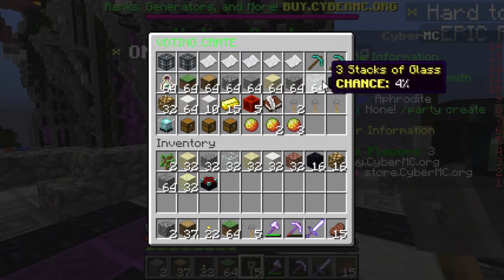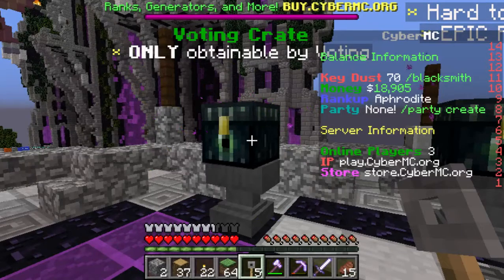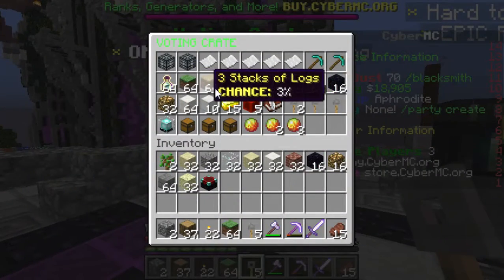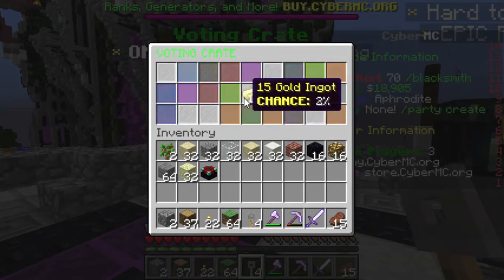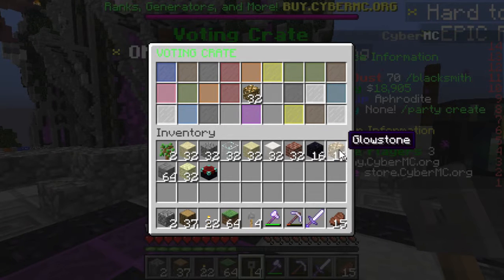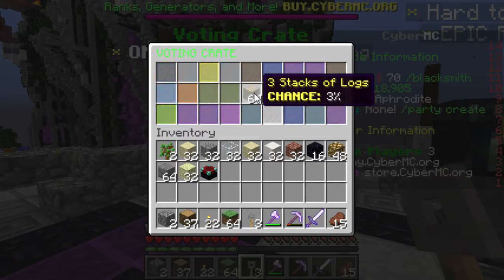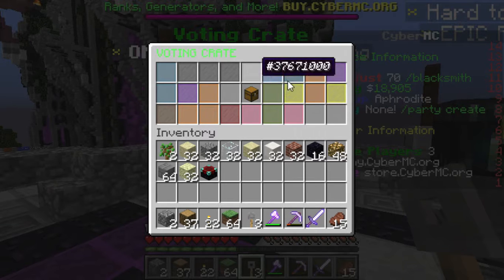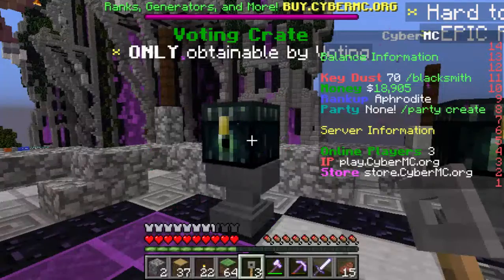5% for tier 1 — a lot of stuff is roughly around the same, besides generators and some of that more rare stuff. Speak of the devil, we literally get an egg generator right off the bat there, so we'll take that and place it on the island somewhere. Alright, let's go again — let's see what we get.